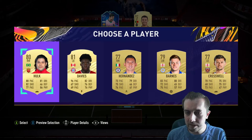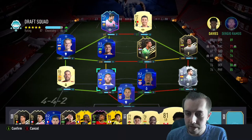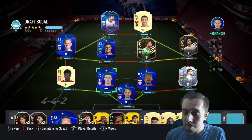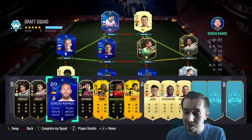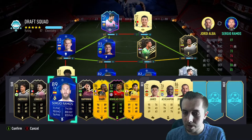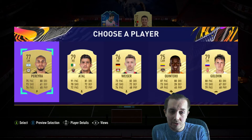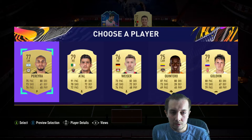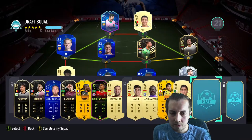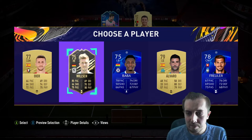For the next pick — Davies! Davies works as well. Actually, we'd get more chemistry with Davies. I really like that — that's nice. Jordi Alba can go on the bench then. Two more picks — a right mid from Serie A would be ideal, but we don't get one. We get an Atal option at right mid — nope. But we do get a Serie A center mid.